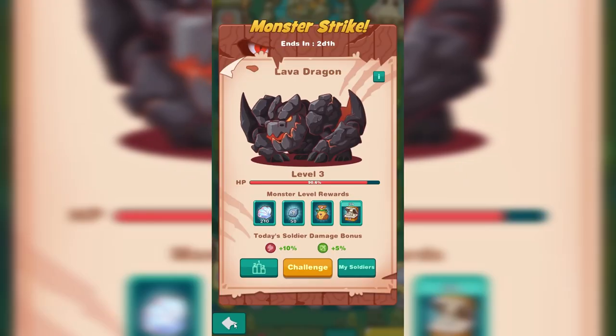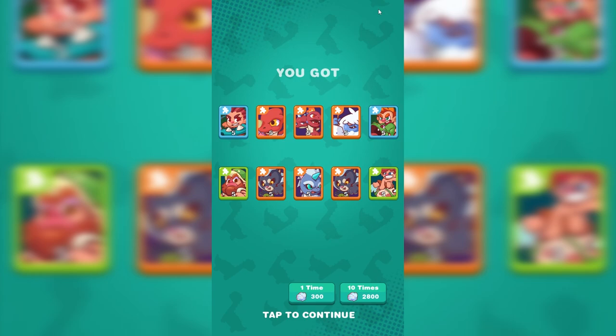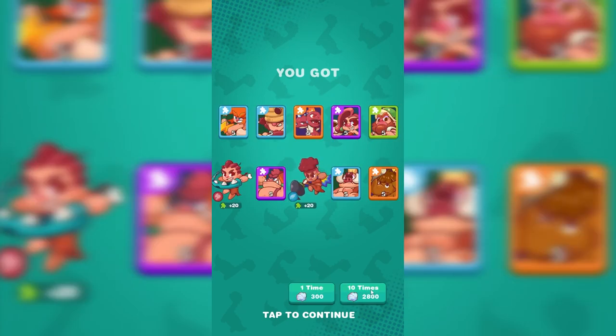It looks like we need more soldiers, so let's go get more soldiers. I also might want to get some more ghost tiger shards. Let's go to the fountain. We're going to try to get some more ghost tiger shards — and we did, we got a lot of shards. Look at all of these. We need more troops, we need more soldiers. Give us more. Bless you, fountain.